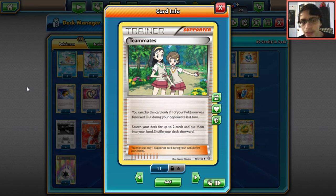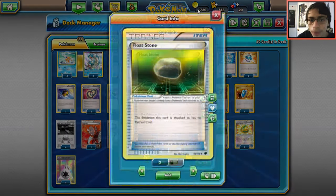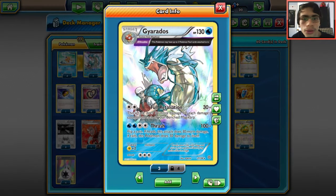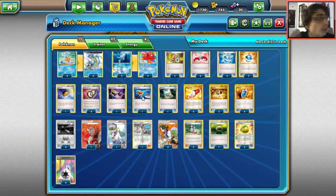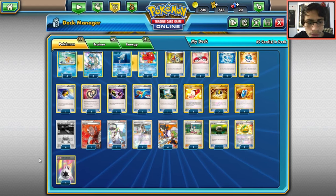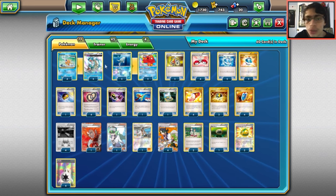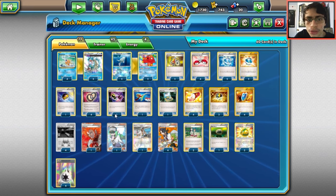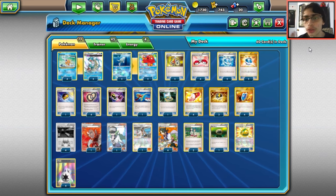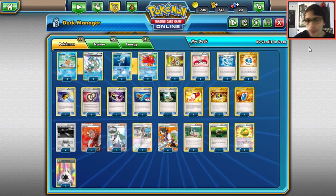Two Teammates is very important — you'll often start with Remoraid or Magikarp, which get knocked out easily, so Teammates lets you grab two cards of your choice. Two Teammates can also grab two Puzzles. One Float Stone for Octillery's retreat. Two Lucky Helmet on Gyarados to draw two extra cards and maintain consistency. Four DCEs are the only energy needed. There's also a version with Strika. Overall, a straightforward budget Gyarados deck — Team Magma's Secret Base costs a few packs but everything else is very cheap.